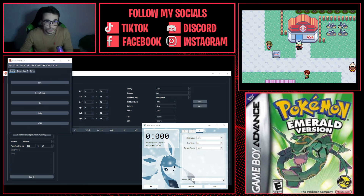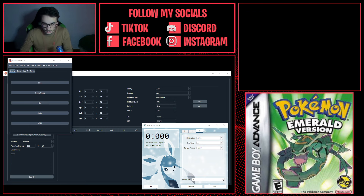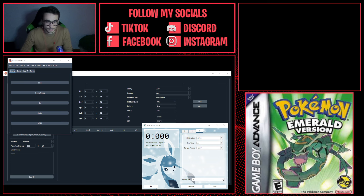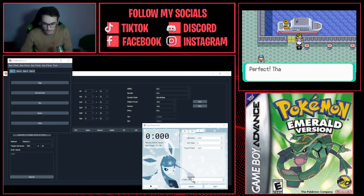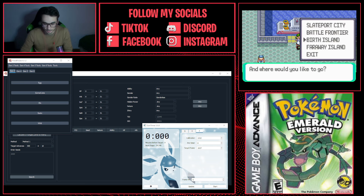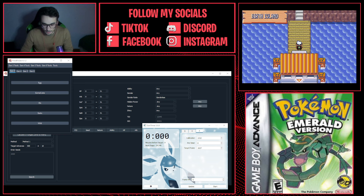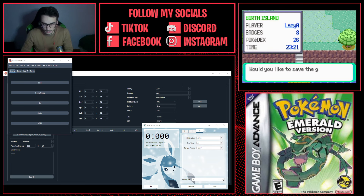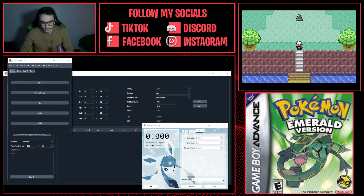Once you actually have the Aurora Ticket, all you want to do is fly over to Lilycove City. Come over to this boat — she's going to give you a few options — and select Birth Island. We got Mew at Faraway Island; this time around we're going to get to Birth Island. There's actually a puzzle we have to complete, so I'm going to save right here just in case I mess up the puzzle.